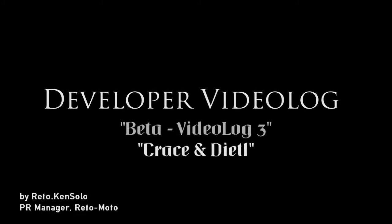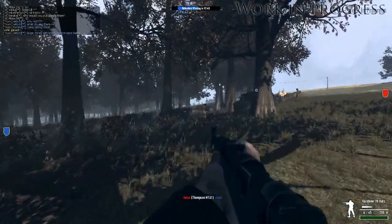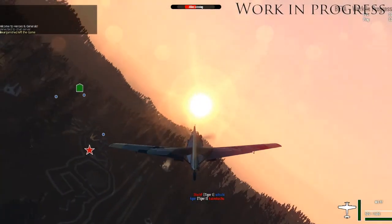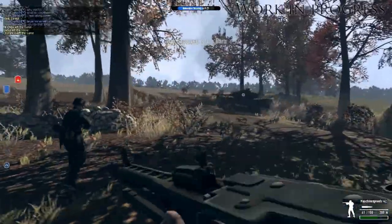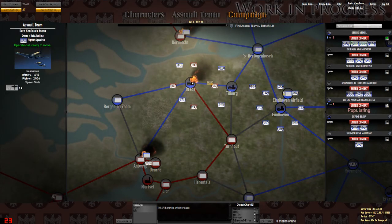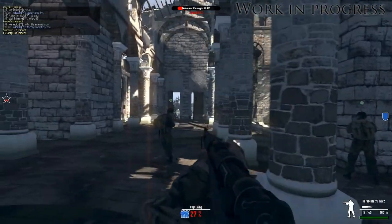Welcome to Heroes and Generals Beta Video Log 3. The game is currently in beta state, so please bear in mind that the graphics and sound shown here are not final and will improve over time. In this video we'll show you some of the features introduced in the two latest Heroes and Generals builds, called Craze and Deedle, which you'll have access to if you've acquired a beta key.